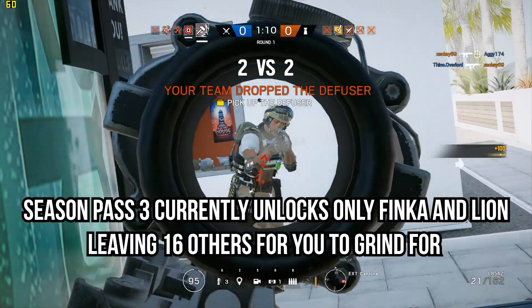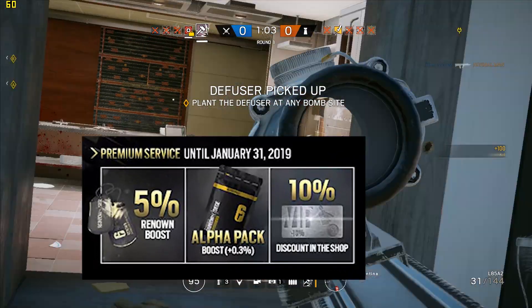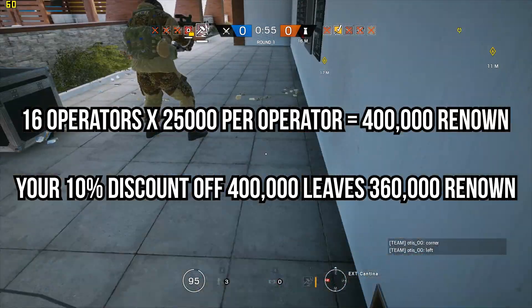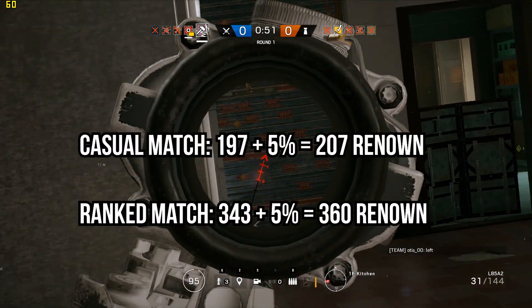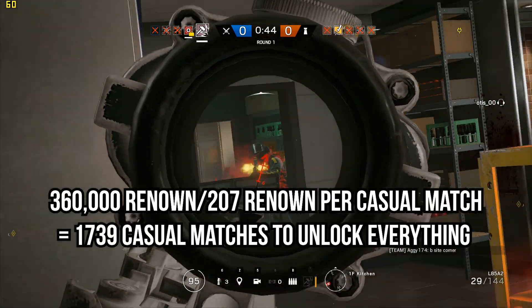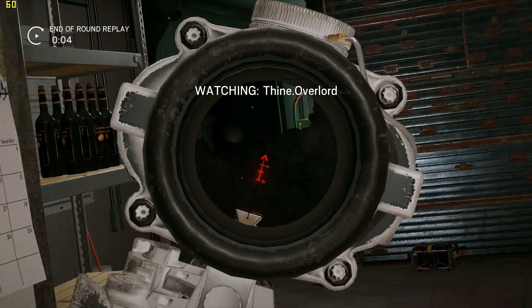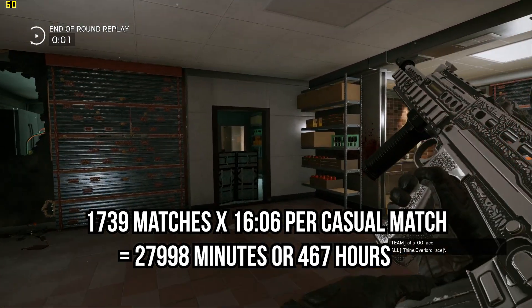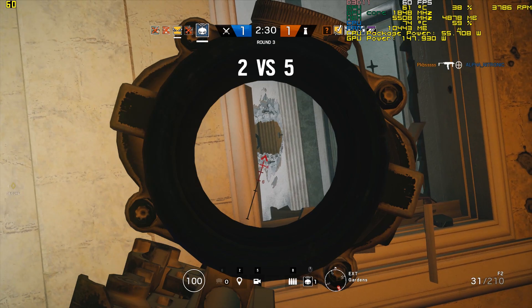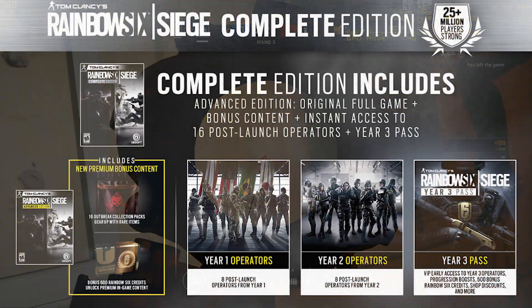If you're late to the party and have bought only season pass 3, you still have 16 operators from the first two years to unlock. Your season pass grants a 10% discount at the store until the year expires, bringing the total renown cost down from 400,000 to 360,000. Your 5% renown boost raises Technical Gaming's averages to 207 renown per casual game and 360 renown per ranked match. With these rates, you'll spend 1,739 casual matches or 1,000 ranked matches — about 467 hours casual or 341 hours ranked — to unlock everything.